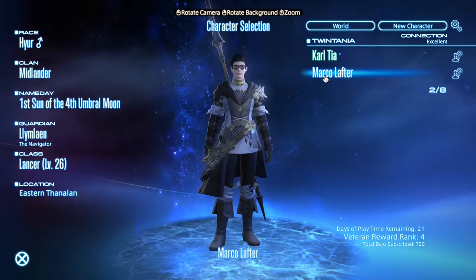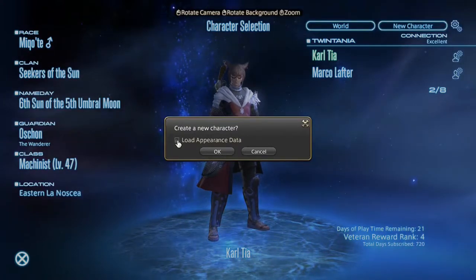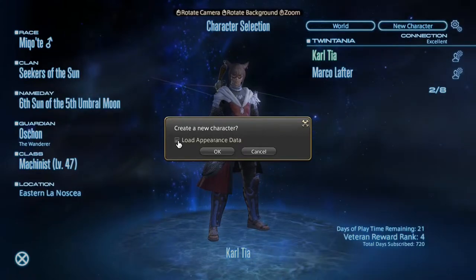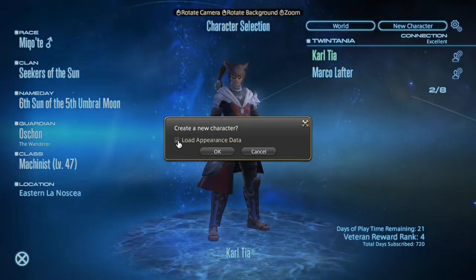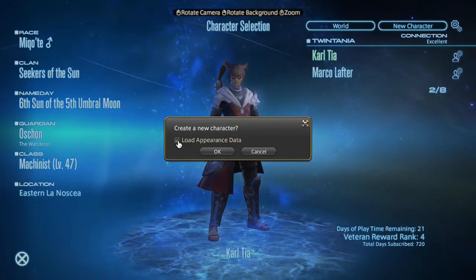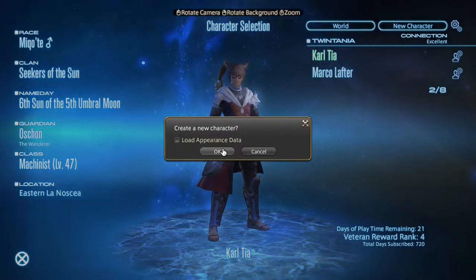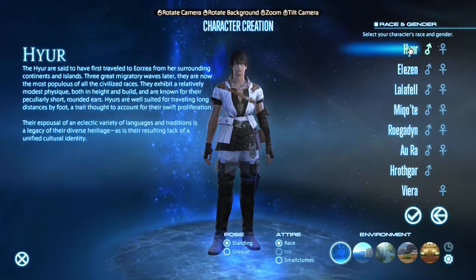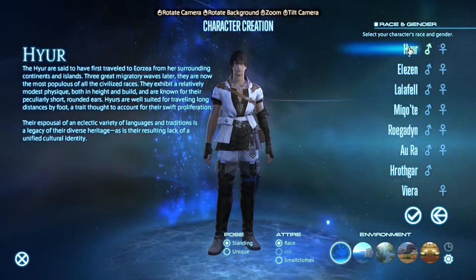Now for the choice of character, we'll go up here to new character. You can save customisations that you've made on other characters and load them to a fresh character to save going through the customisation process all over again, but we're not going to do that. We're going to create completely from scratch. So we have the Hyur here, which is your basic human. I've already got one of those, so I don't think I'm going to go with them.